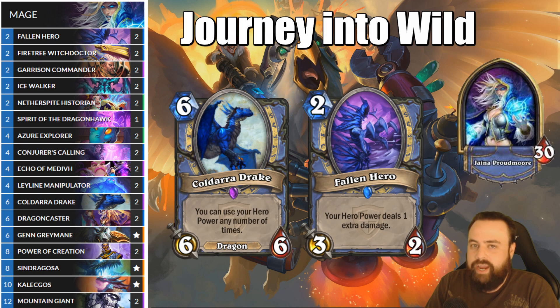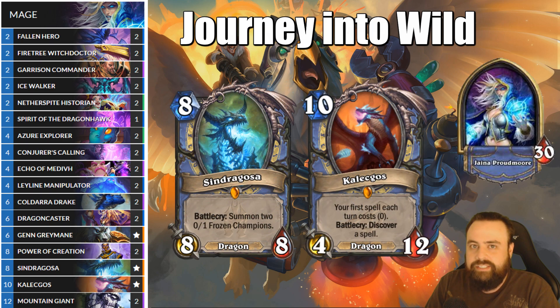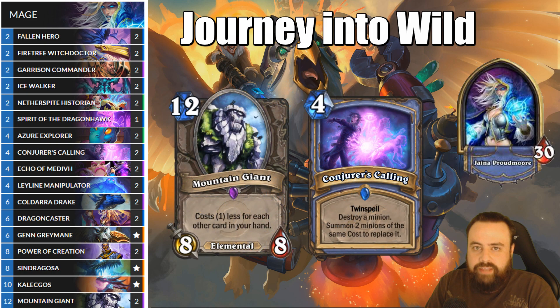The last big theme for the deck is of course Dragons. We're playing the new Azur Explorer, as I mentioned. Also the new Dragon Caster card — while not a Dragon — does give us a zero mana Power of Creation. When you do discover with Power of Creation, watch for opportunities to discover Colderra Drake to kind of go off from there. We're also playing both Syndergosa and Colecos. These generally act as our Dragon-in-hand cards, but Syndergosa has some nice opportunities to combo with something like Leyline Manipulator. We are playing two copies of Mountain Giant — these can get pretty cheap because the early plays generally replace themselves. The main reason we're playing Mountain Giant is because we're playing the nerfed Condor's Calling. The four mana Condor's Calling is still a good card and now fits into a Gen deck.